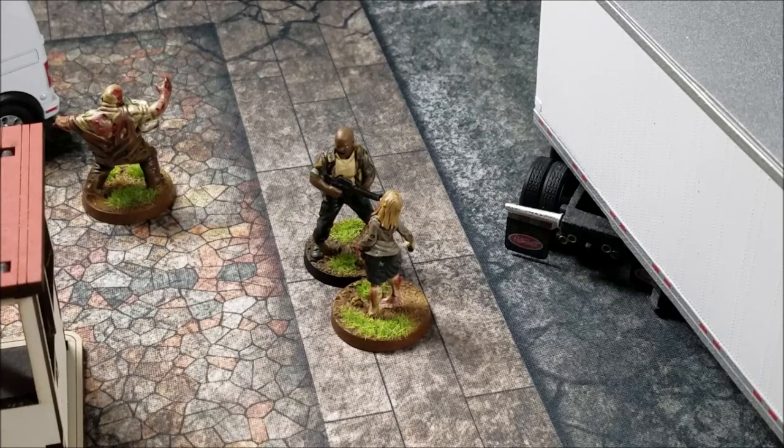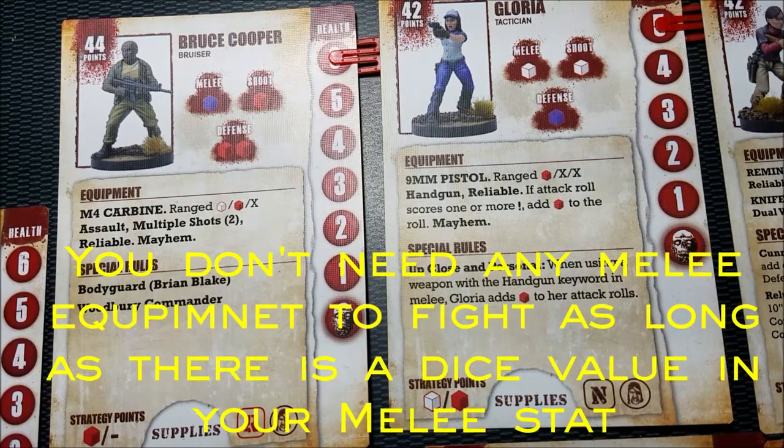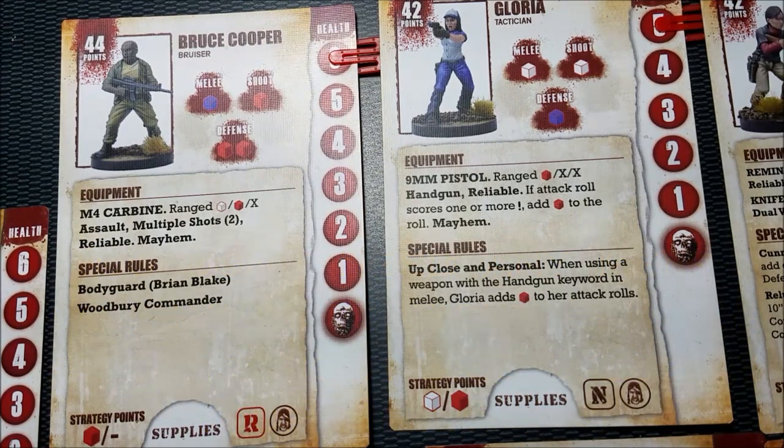Bruce made his move action and is now engaged with a walker, so we'll use our second action to fight her in melee combat. Looking at Bruce's card, under his equipment he has an M4 carbine — a ranged weapon — but no melee weapon. However, under his melee stat, Bruce has a blue die listed. Even without a melee weapon, Bruce is a tough guy and gets to roll a blue die in melee combat. If he had melee equipment, we'd add whatever that equipment says to his roll.